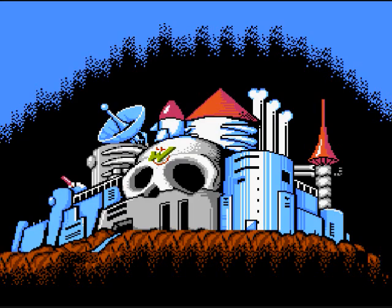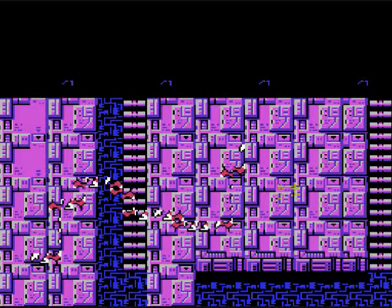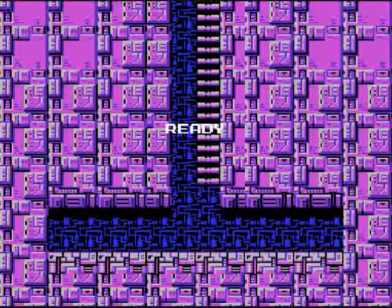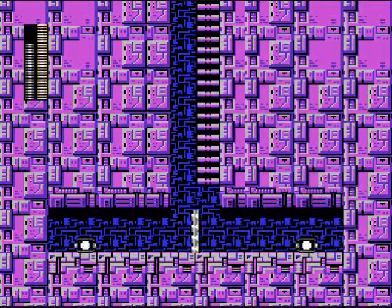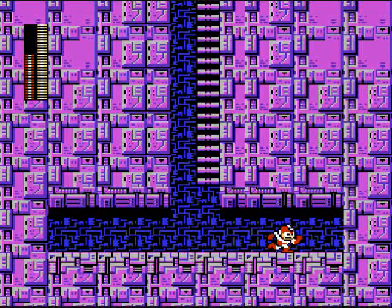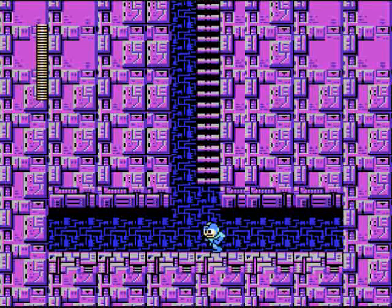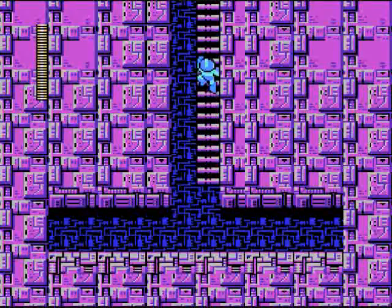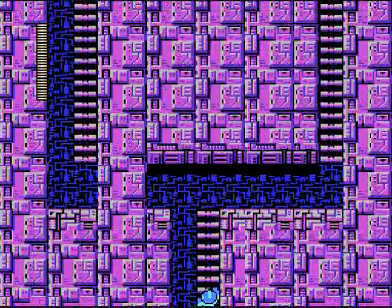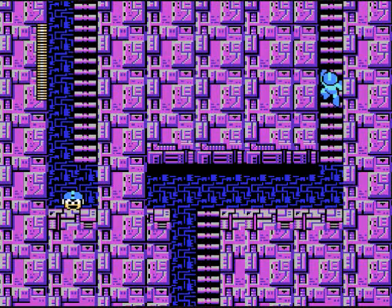Anyways! Time for Wily Stage 4, which actually is quite frustrating. It's going to be totally frustrating. Let's get some Bubble Lead — we're going to find out why in a moment. And some Item 3, too, just in case. I think this is one of those rare Mega Man games that actually gives you more than 10 lives for a maximum — usually the counter stops at 9, but here it's at 10.